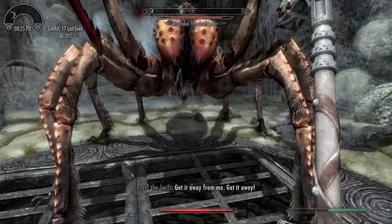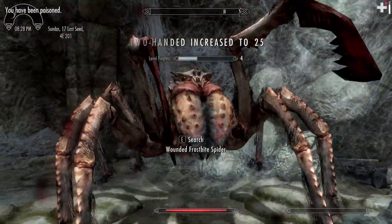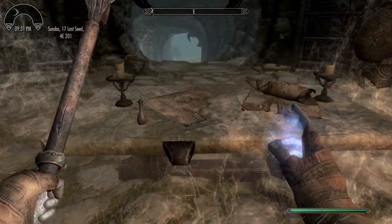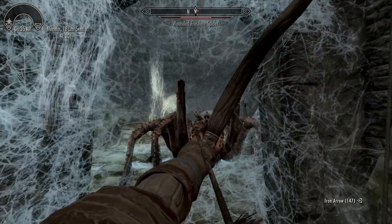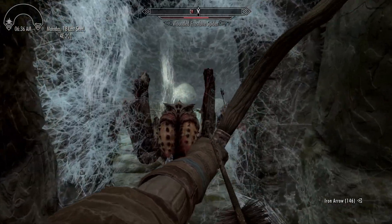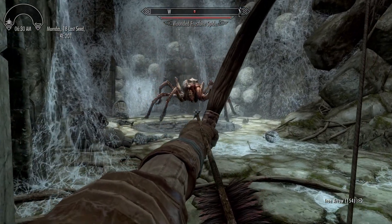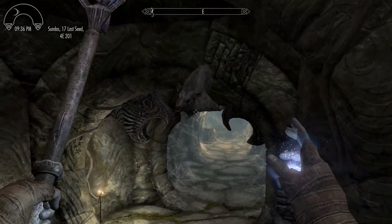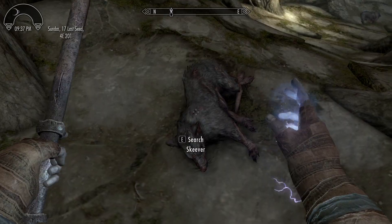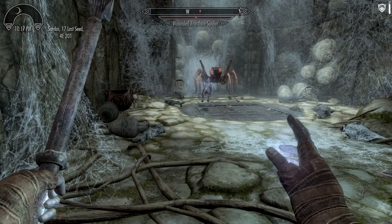This brings us to the first mini-boss of the game: the Wounded Frostbite Spider. There are a few ways to deal with the spider — you could just smack it with melee until it's dead, or you could use the fireball scroll from the previous room. The spider can't fit through doorways, so you can also take cover in the hallway and shoot arrows at it. The paralysis poison from the previous room won't work against the spider, as some players have surely learned the hard way. On my mage playthrough, I threw all the dead skeevers down the corridor to the entrance of the mini-boss room, armed the skeleton with my sword, and resurrected them one by one. I was feeling creative.